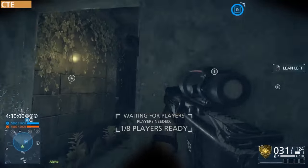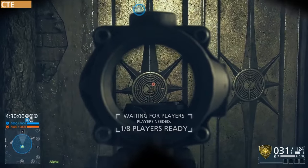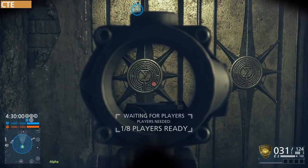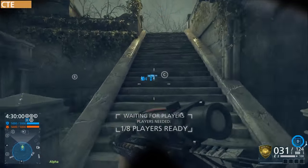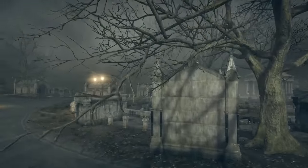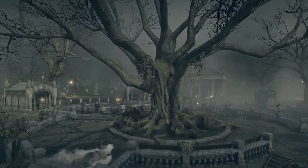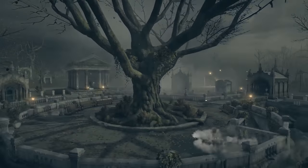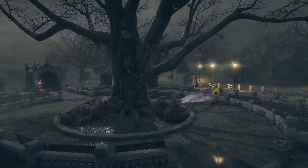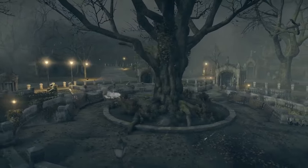Now we're moving on to objective D, which is the catacombs. This seems to have the most easter eggs on it. You're going to see this door right here with that symbol — I'll go through it more in a later video, but it could possibly be linked to the syndicate gun and mammoth gun. This objective is really interesting; there are a lot of areas down below where you can weave in and out while capturing the objective. Taking the suppressor on this map also wouldn't be too bad of an idea — just being able to stealthily sneak in and out of the shadows with the suppressor could be extremely useful, especially with a weapon like the R0923 VLK.